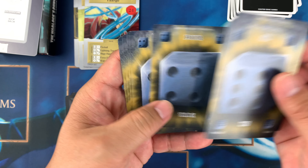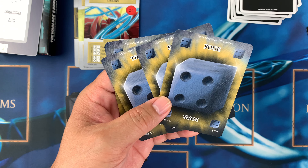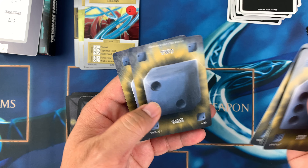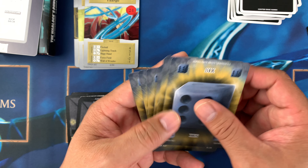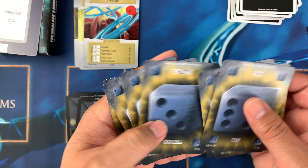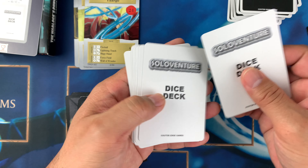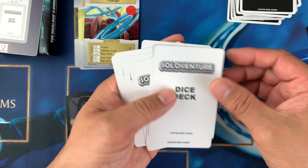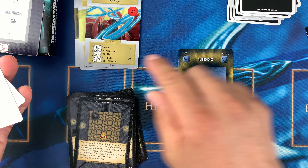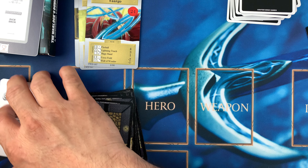The dice deck shows outcomes: six, five, four, three, four, four, four, four, three, three, two, three, two, and one. So there are two fours and two threes. You shuffle this deck and whatever card you draw is your dice outcome, then you match it to your hero card.